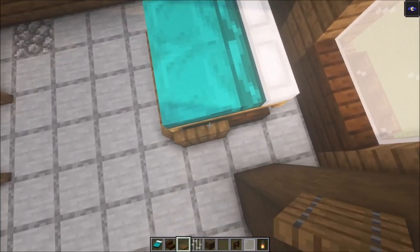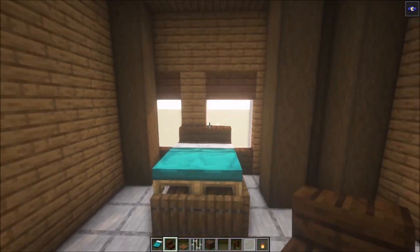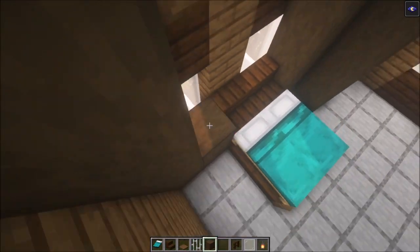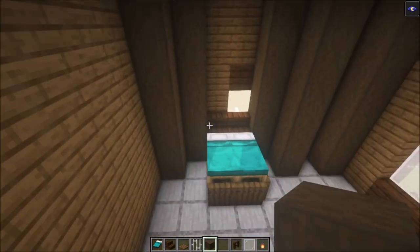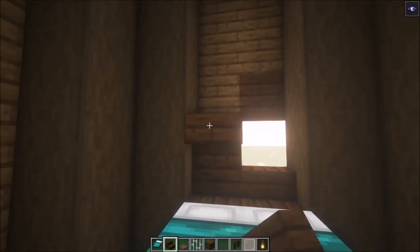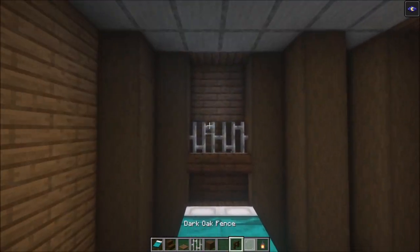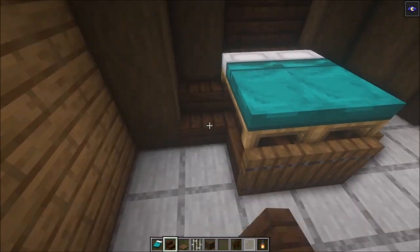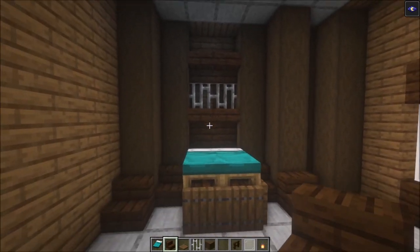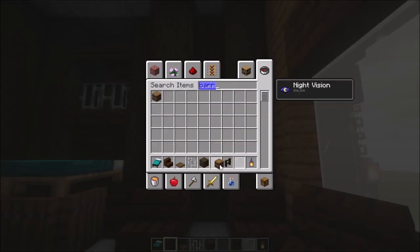Add some trapdoors on the back side. Add a full block followed with two stairs like this, then add a row of dark oak on both sides, one more on this side — this is going to be the bedroom. Then cover this up — add two stairs like this followed with some iron bars, then add some stairs again and the same thing on the sides. This is bedroom number one.